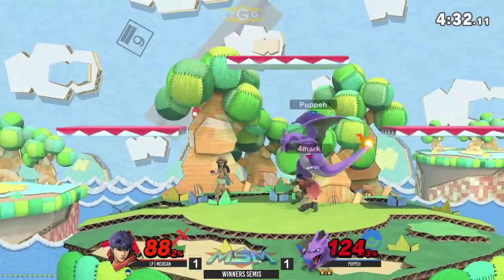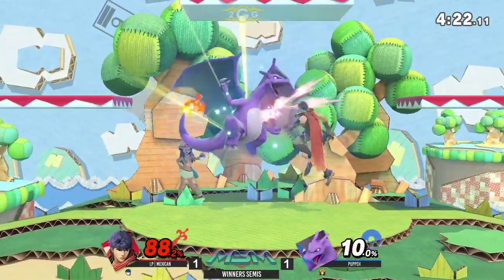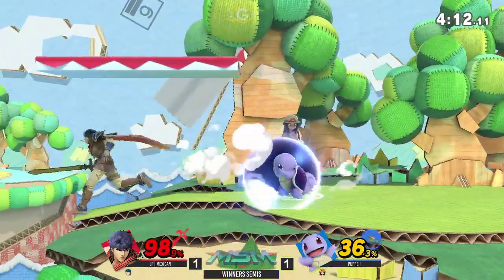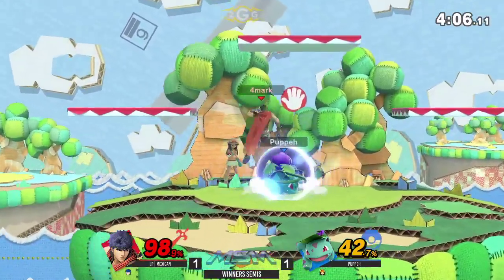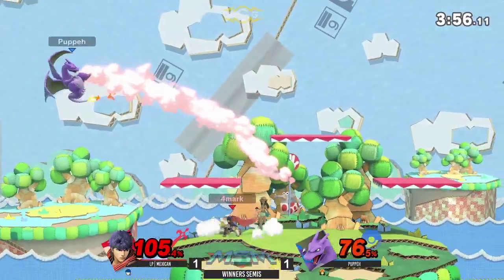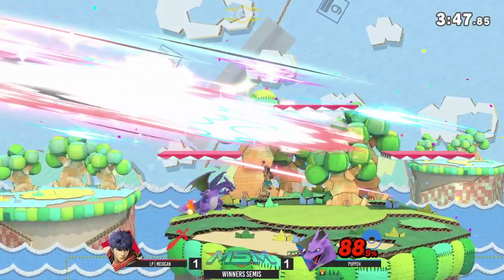Puppy switched to Ivysaur, but he's only a few hits away from death. Mexican killed Puppy's first stock with a back-air at 90% near the edge. But this character can definitely kill. He should get the kill right here — no, charge will be really big. Watch out for the grab — Charizard can get that up-throw at the top platform. Ike up-throw, waits for the jump, and gets the upper. He's going through with the neutral. We'll just have to look for more openings — play patient. This game is now a close one, the deficit shrinking to 50.